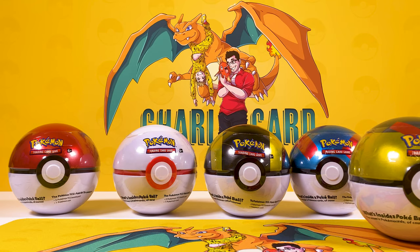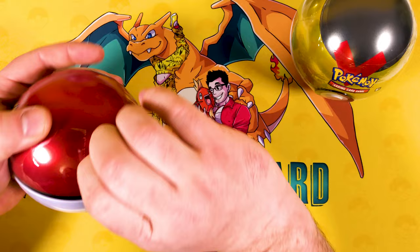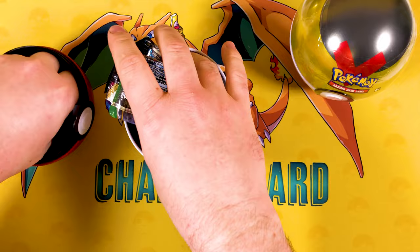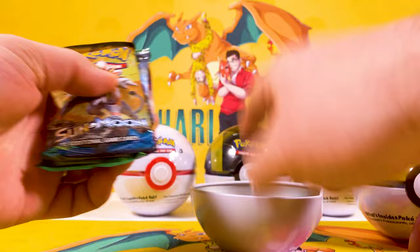So, a quick breakdown — normal Poke Ball, Series 6, let's get into it. We've got C20 here. These are never too easy to get into. What do we get in C20? We always get the coin — it's a Volcanion coin, very nice indeed. Here are the packs: Sun and Moon, Fates Collide — oh, very nice — and a Sword and Shield. That was out of a C20.